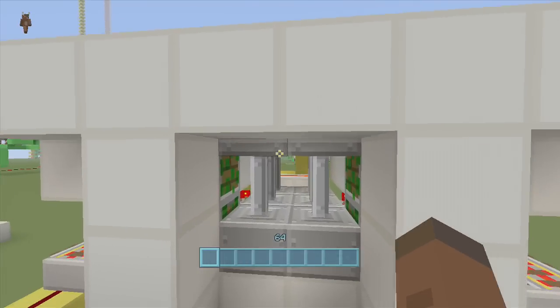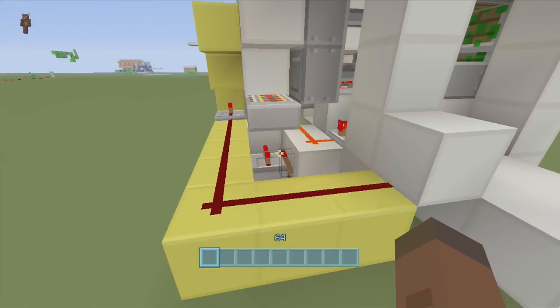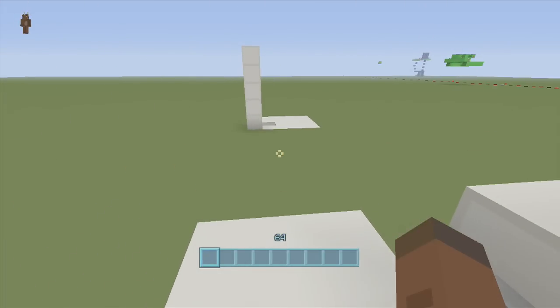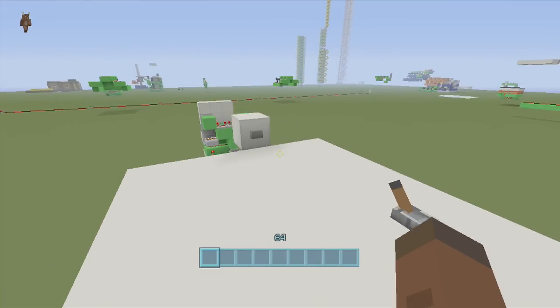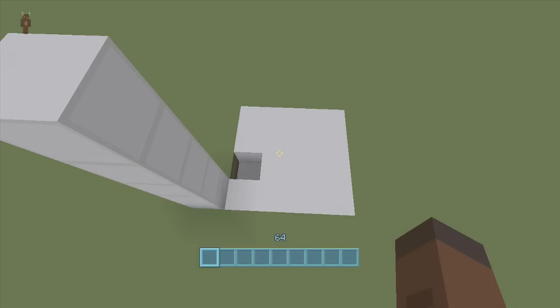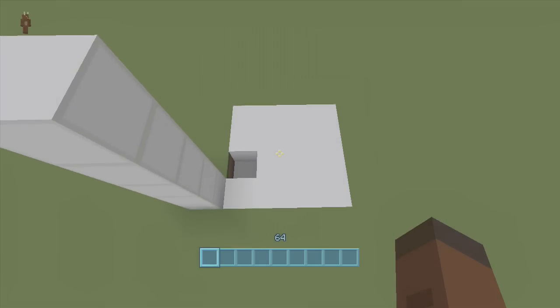At the end I will show you how to hide the redstone if you really want to, and the button is also another little add-on at the end — it will not have anything to do with the actual build itself. This build is actually pretty easy, not too difficult. This build is obviously not going to be this small, but if you want to just build one side of it you can.